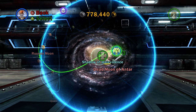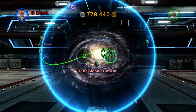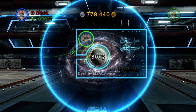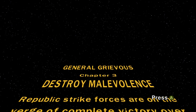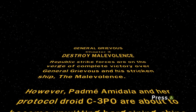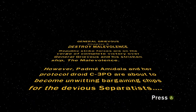So where's Grievous going now? Still on the Malevolence storyline. I wonder if it's actually going to be three levels because in the show it was a three-parter. Let's do this story and begin the Destroy Malevolence level. General Grievous, chapter three: Destroy Malevolence. Republic strike forces are on the verge of complete victory over General Grievous and his stricken ship the Malevolence. However, Padme Amidala and her protocol droid C-3PO are about to become unwitting bargaining chips for the devious Separatists.